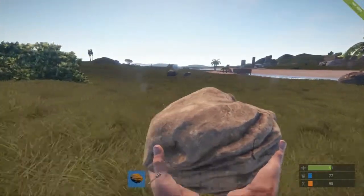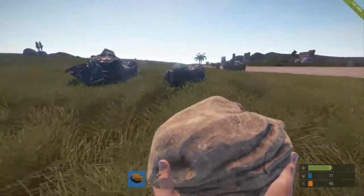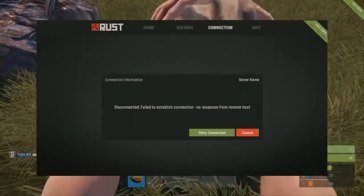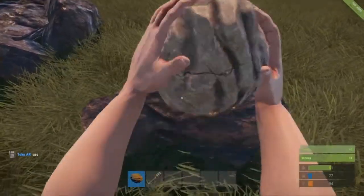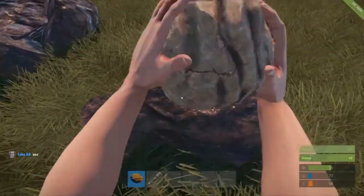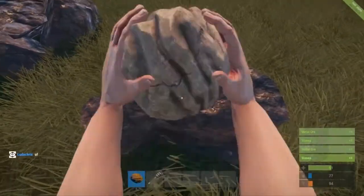They have also created a connection screen. The new connection screen now shows the connection status. If you disconnect from a server, it will show you why, and if you press escape in-game and come to the menu, you'll be able to use it to disconnect. I'm going to be posting pictures of all the screenshots for these new updates so you guys can see them.